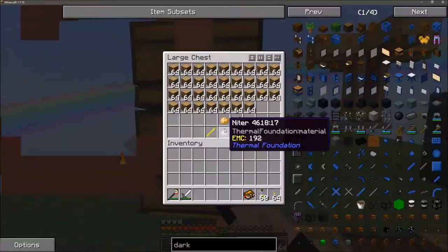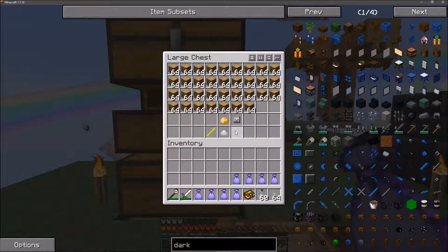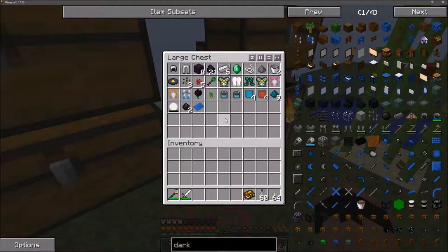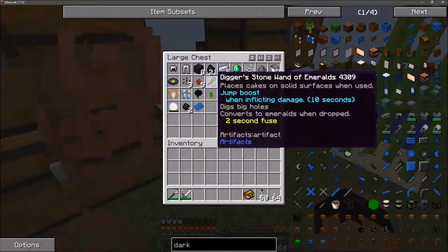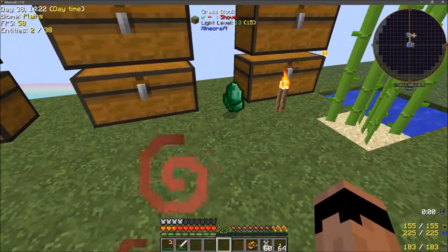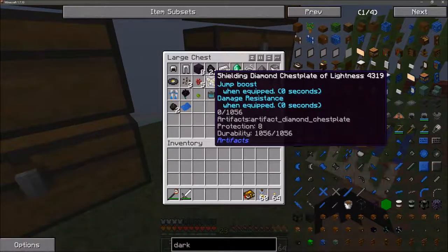We ended up not doing anything I planned, but that's okay. Looking at the purple loot bags now. Purple loot bags are done - we only got five iron ingots and an emerald. There's a digger's stone wand of emeralds that places cakes, gives jump boost when inflicting damage, digs big holes, and converts to emeralds when dropped. If I just drop it - look at that, 22 emeralds!